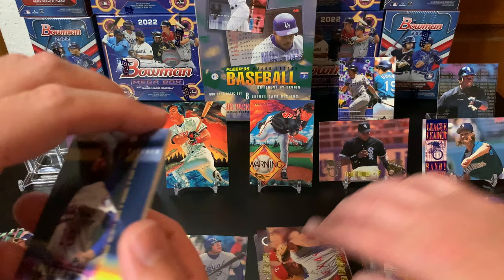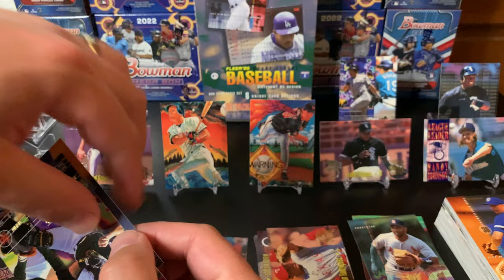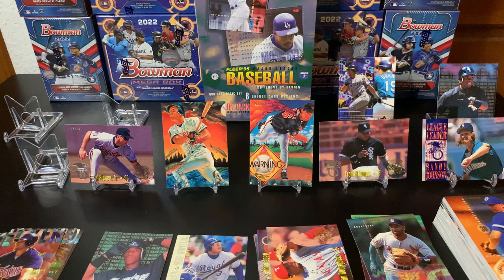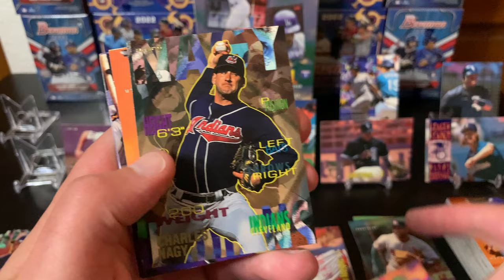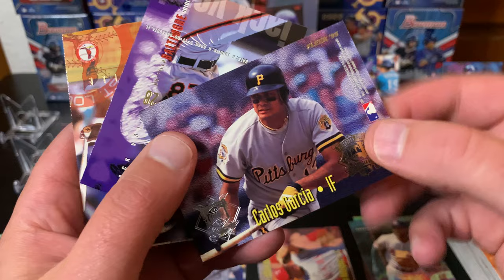We got two Jay Buhners and Matt Williams and Wade Boggs again - duplicate inserts are what you don't want. That was a very popular insert though. I had so many Kirby Puckett cards - former MVP. Terry Steinbach. Oh there's Sammy Sosa - Slammin' Sammy, before he became huge. Bob Hamlin's base card - so weird that he wore glasses. The Crime Dog, Fred McGriff - oh yeah, that's a cool card!